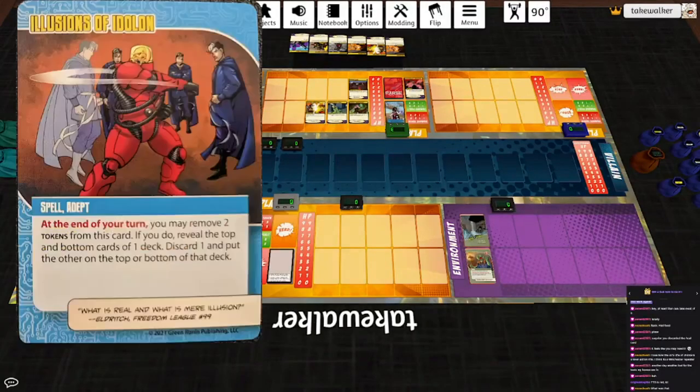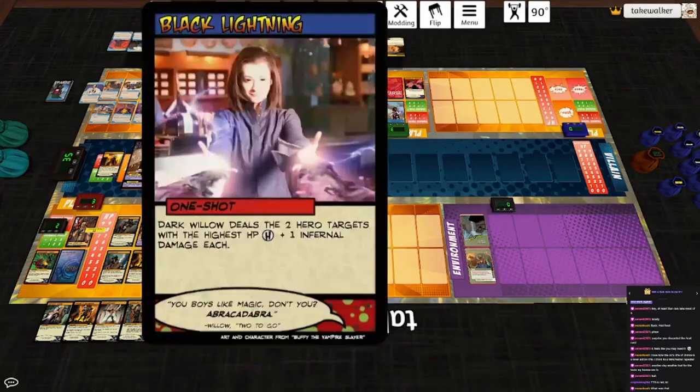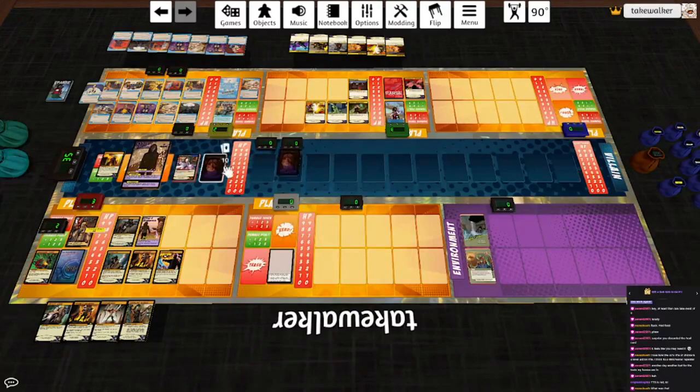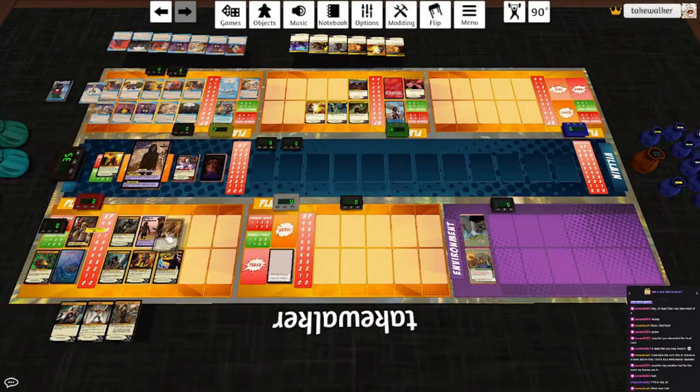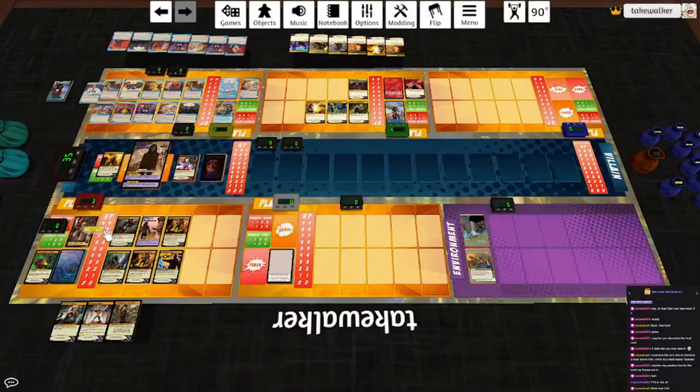Power two: I will throw another token on Illusions of Eidolon. Draw a card - I'm not going to remove any. Draw another card. Let's try and control the villain deck a little bit more - that's another Black Lightning, which will kill two hero targets, or Entangling Vines, which will kill a hero target. Let's get rid of Black Lightning - put that back on the bottom of the deck. Falcon's Judgment: let's go ahead and destroy this. He'll deal a target five - six off Payback Time - seven, plus another two, make that three fire damage. Draw a card.